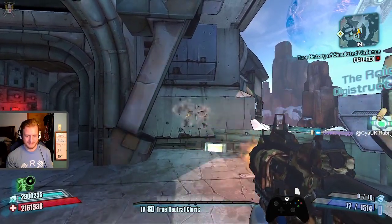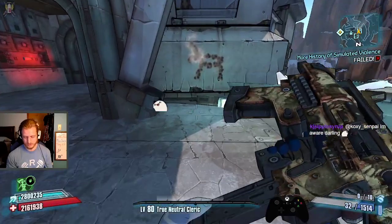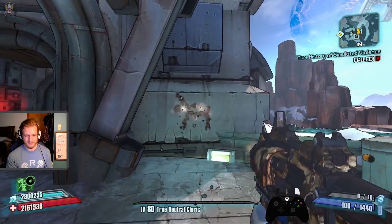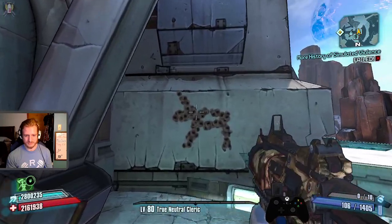The bullet pattern is in the shape of a moose or a bowl, one of the two, something like that. Most of the pellets wind up around where the head would be — so that's a pretty good reference for that.